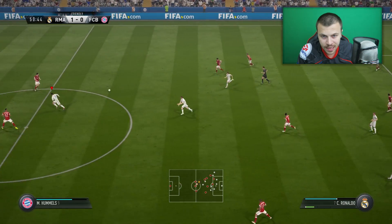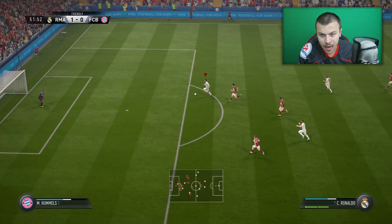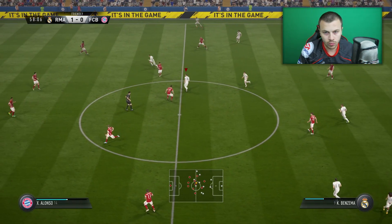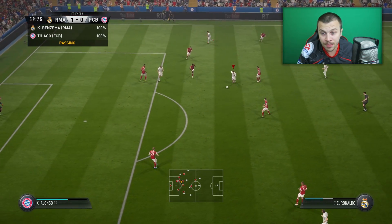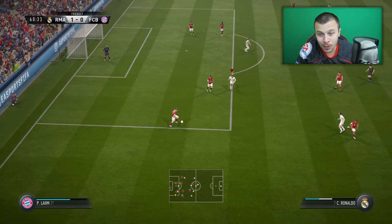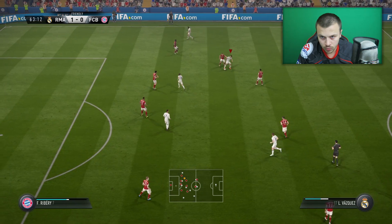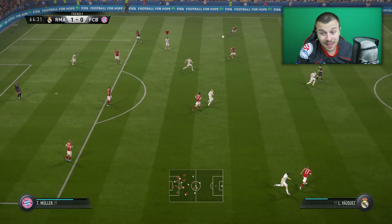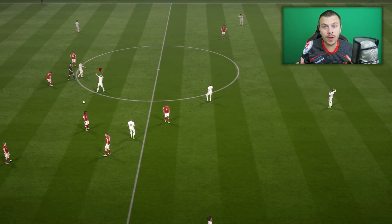Great interception, nice driven pass afterwards. Ronaldo with the back heel pass. Look at that pace — Ronaldo one-on-one with the keeper, but once again I overpowered my shot. Incredible first touch — the first touch is really improved, fellas. It's much easier to take possession now. Vasquez with the drag back move, long shot from distance. I must admit, shooting from distance is a bit harder compared to FIFA 16. That's the final whistle of the first game.